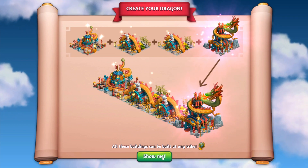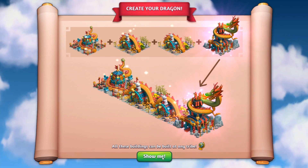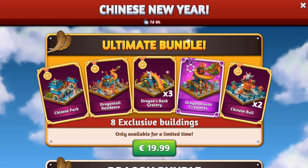Hello Sparkling fans, my name is Edwin, developer on the Fantasy Island team. At Sparkling Society we love celebrations, that's why we will be celebrating the Chinese New Year.